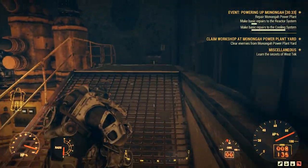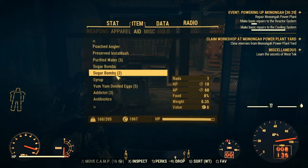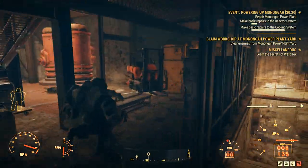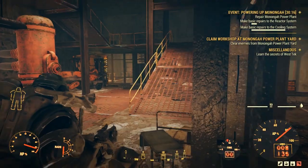You're just going to want to jump this and come in through here. The rads get a lot in here, so I'd recommend a Rad-X. Just come in here.